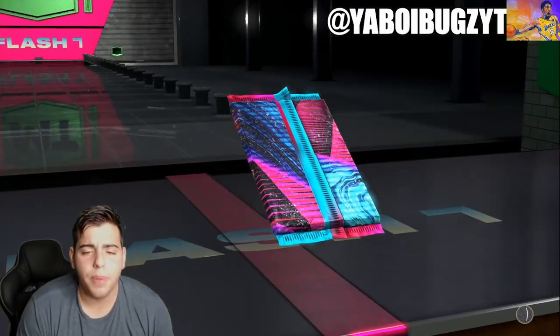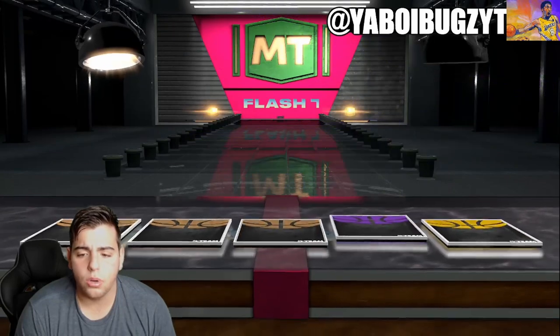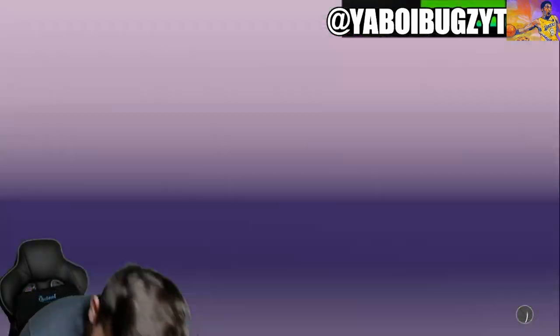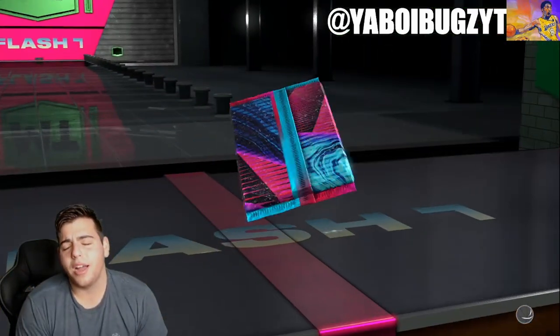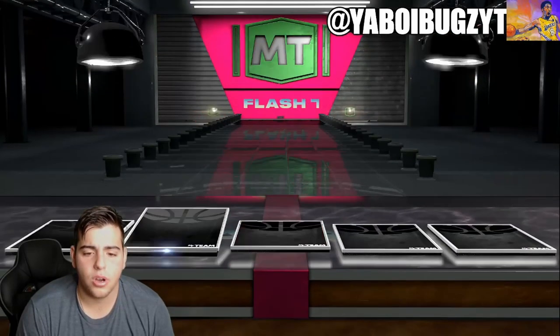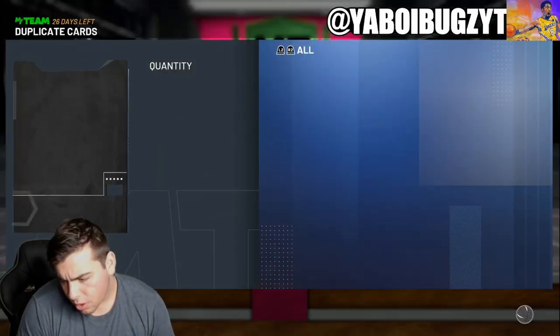We are going to start off this video with two packs. Hopefully we get some fire. We got an amethyst right there — we finally got someone from the set! That was the first card. And we got another ruby. Is that Kevin Porter? Oh, it's Tatum. So anyways, we're going over the market.